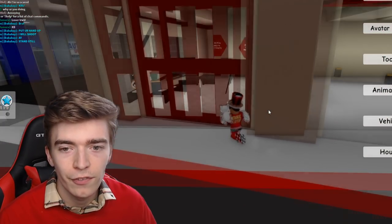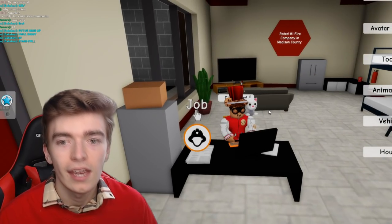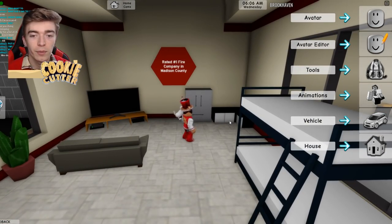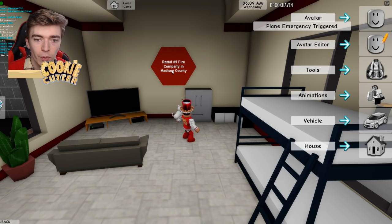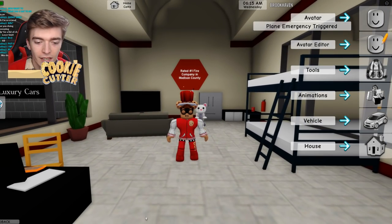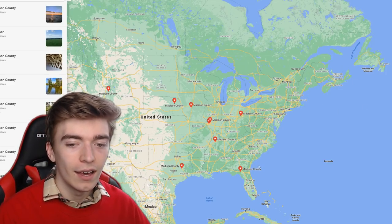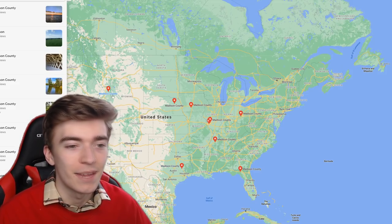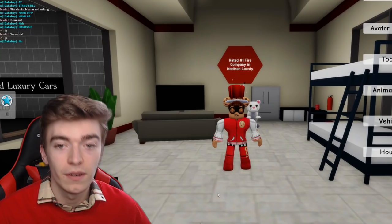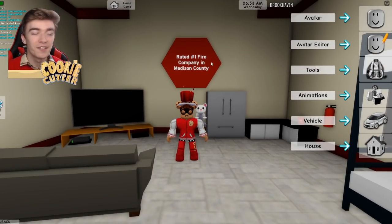Can we actually go inside of the fire station? Oh, you can — I've never actually been in here. Let's go inside and see if we can get an inside look at the Brookhaven fire station. Unfortunately, we can't go and look at the real one inside, probably because they're not meant to share that. But this says rated number one fire company in Madison County. Where is Madison County? I've just Googled Madison County and it seems it's literally scattered everywhere — so many places named the exact same thing. I've got no clue how they all have the same name.